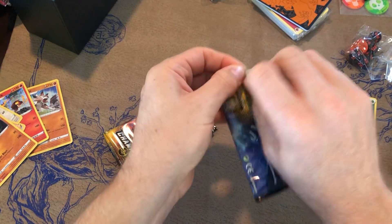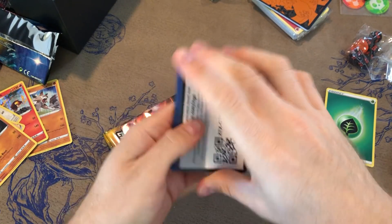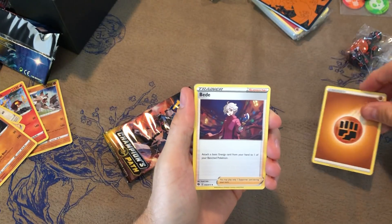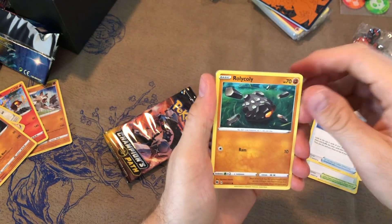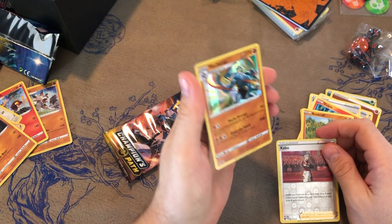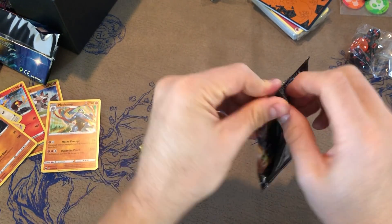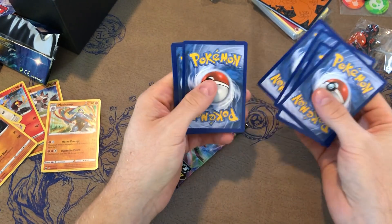I think we pulled all the good stuff. But there's still a few packs left. Incineroar is about $2. That's pretty bad. Fighting Energy, Turf Field Stadium, Rotom Phone, Roly Coley, Full Heel, Potion, Rockruff. Kabu is the reverse - and that is a reverse uncommon. And then a Machamp is the rare! I like that - you were hoping for it. Well, we still need the Machoke though. Two packs left. That Dreadnought is so cool. I think that's a Secret Rare.